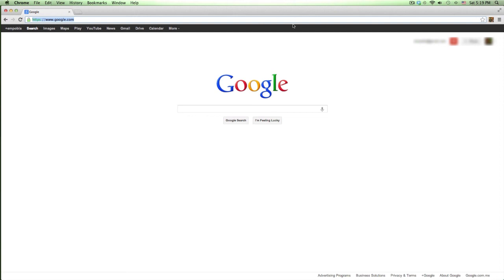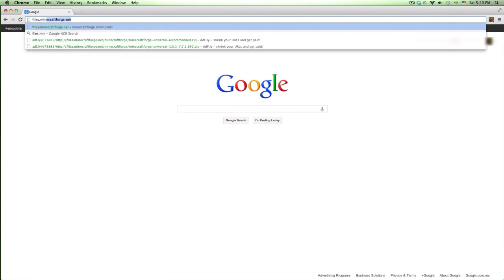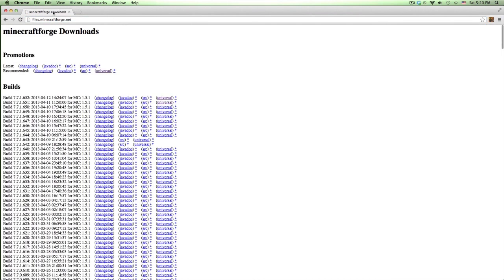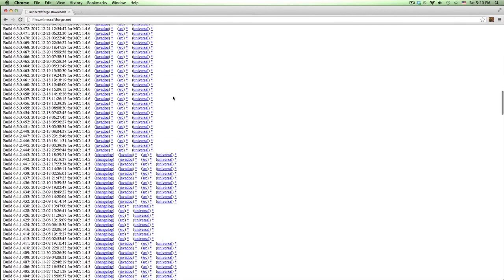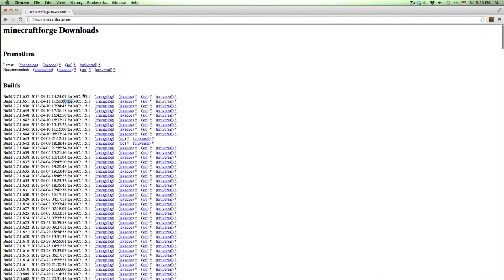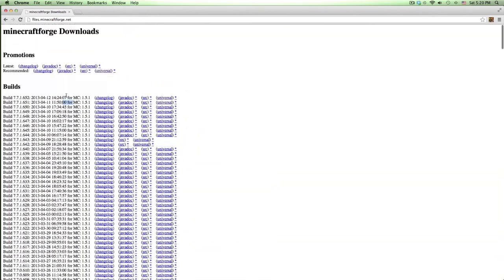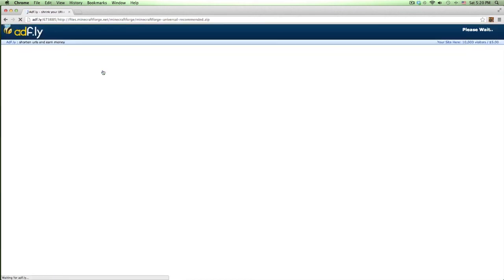First, what you'll want to have is Minecraft Forge. To download it, go to files.minecraftforge.net. This website has all versions of Minecraft Forge from 1.1 all the way up to 1.5.1. We're going to download the recommended build, the universal version.